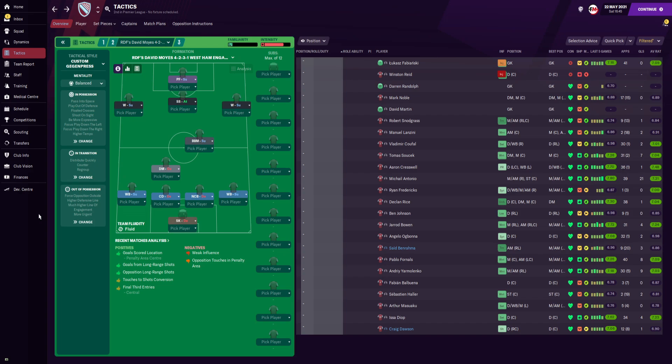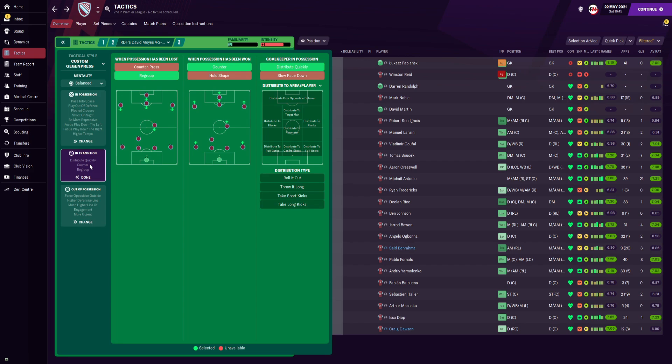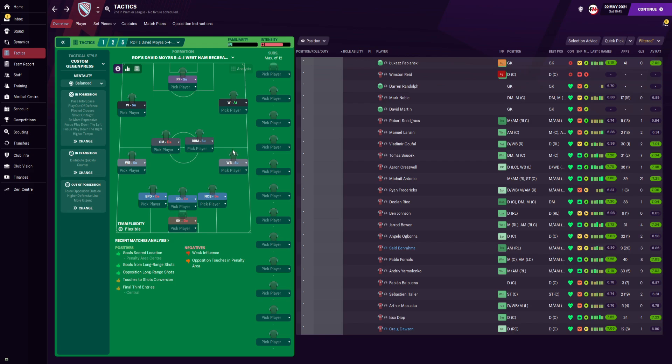That is it for the number one tactic. For the number two tactic — the engage version — which is way more effective on Football Manager 2021, by the way, and the one to use if you're looking for a good FM21 tactic: it's called RDF's David Moyes 4-2-3-1 West Ham Engaged. The difference between this one is we have a much higher line of engagement, and in transition we will be regrouping — our players will be getting back into their defensive positioning. That is literally the only tweak. For the 5-4-1, we're not going to talk too much about it because we don't really use it whatsoever.